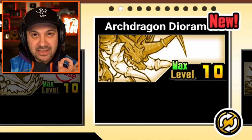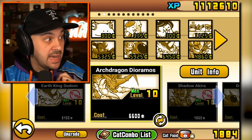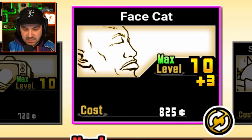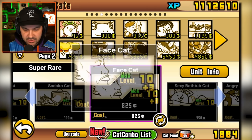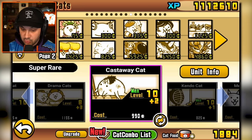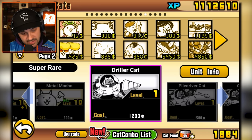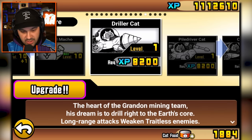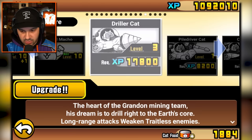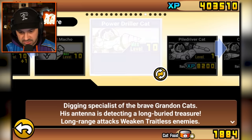Arch dragon dioramas — can't even use him. One day. Face cat — we have to use face cat, it's too good. Drop face cat in there. Cast away cat has a plus two bonus — let's get castaway cat in there. Driller cat — this is one we haven't really messed around with. Let's upgrade driller cat and try him out. It's so expensive. Power driller cat — that spent a lot.